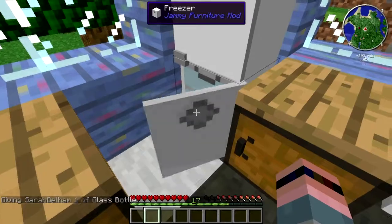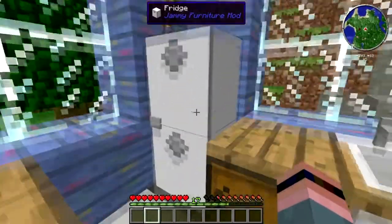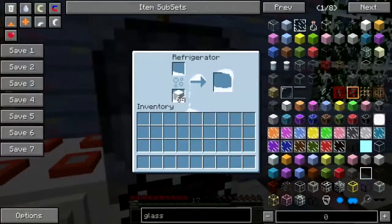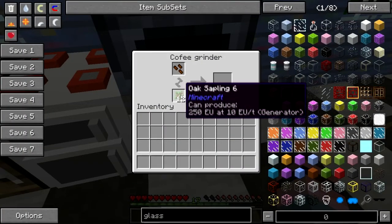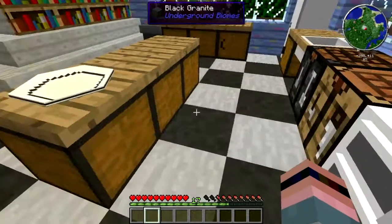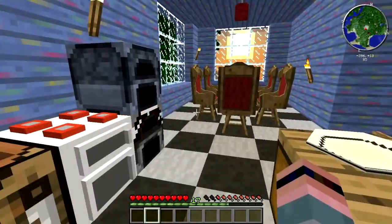I'll just put that in the freezer. You have a fridge and a freezer, mainly cosmetic and storage. You have cupboards there that you can use for storage. This is the Food Plus refrigerator and the coffee grinder. I had an issue with this in Attack of the Bee Team, and kind of the same thing going on - the coffee grinder doesn't seem to work. I've tried coal, I've tried various saplings, I've tried planks. I don't know what's the problem. When I figure that out, I will certainly let you know.